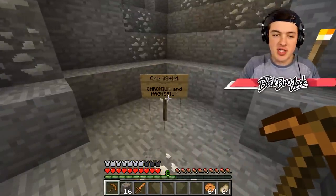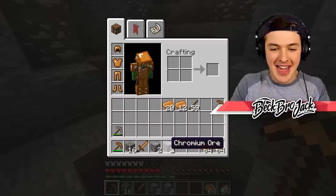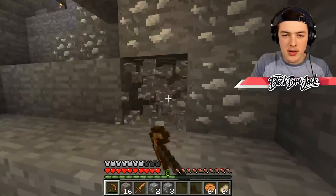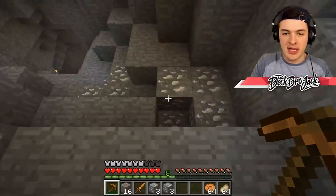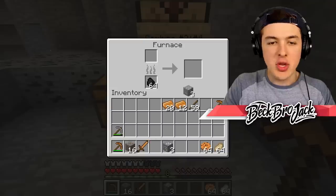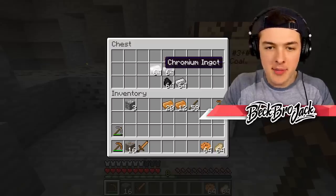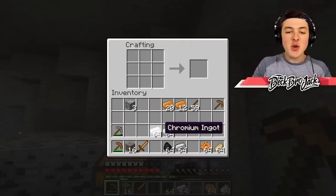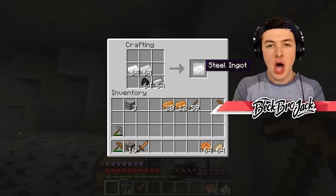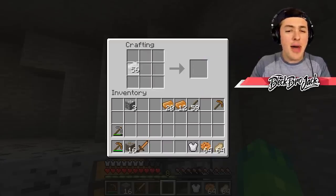That brings us to ores number three and four, which is chromium and magnesium. I'm not sure which is which because supposedly they look extremely similar. I got two magnesium and two chromium and they look the exact same. This one is chromium, and this one is magnesium. I honestly can't really tell the difference. It doesn't really matter too much because if you come across both of them, you're going to need them in order to combine them together with some iron and coal. These work just like the other ores — you're able to smelt them down super quickly. Combine these two with coal and also iron in a crafting bench, and you'll get a brand new material which you guys probably know as steel.